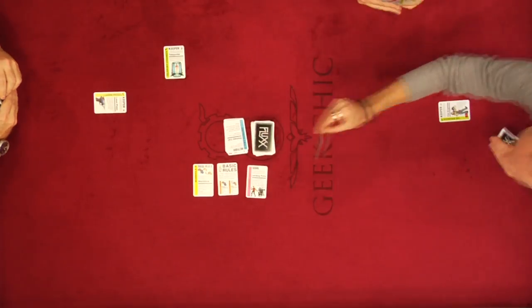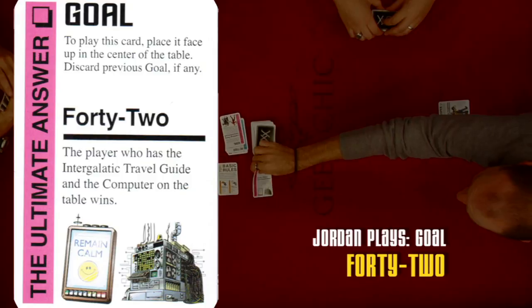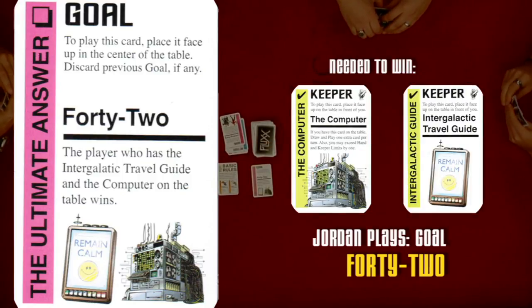Jordan draws and plays, with an expression that puzzles everyone. 'I'm just paralyzed by the variety of possibilities here.' New goal: 42 — the player who has the intergalactic travel guide and the computer on the table wins. 'It is the answer to everything.' The group notes that all of these cards are royalty-free — they are not explicitly endorsing any copyrighted material. 'You can't copyright a number. This is just a generic laser pistol. There are so many teleporters.'